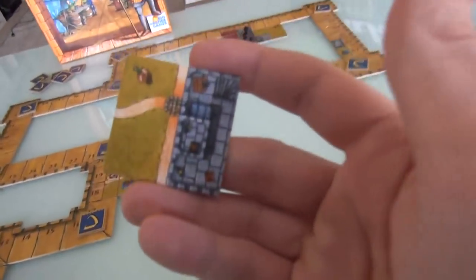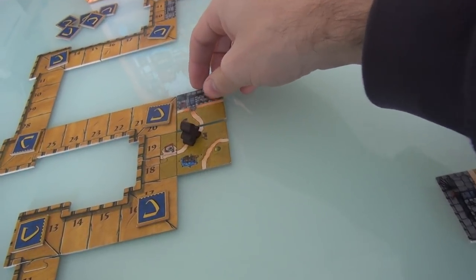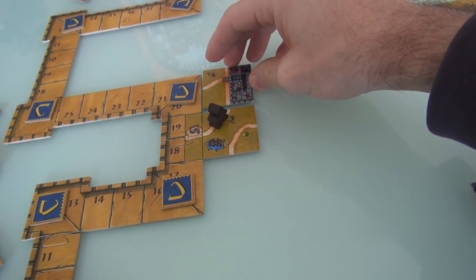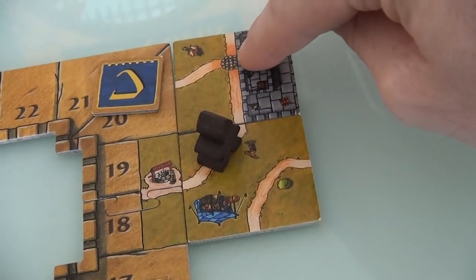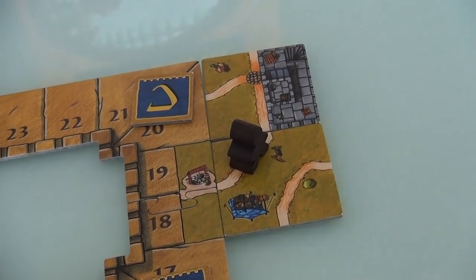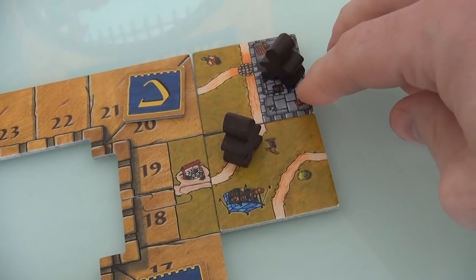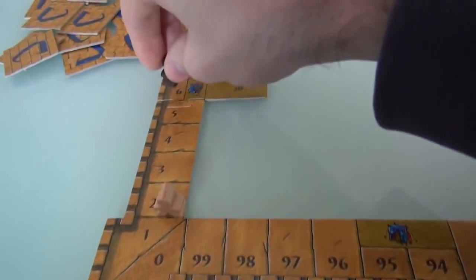Now it's my turn. I grab a tile with more road and some castles. I could put it down and end this road — the road started against this wall and ends at this intersection, making it three spaces big. Because there's a well, I would score six points by doing that. I'm going to do it. And when I place the tile, I have the opportunity to claim something, so I'll put my meeple here to start claiming this castle. I place the tile, finish this road, and I score six points. I'm up at six to Jen's two.